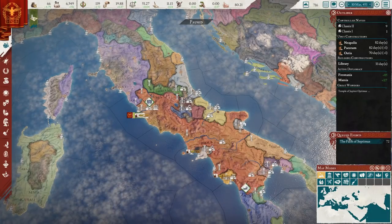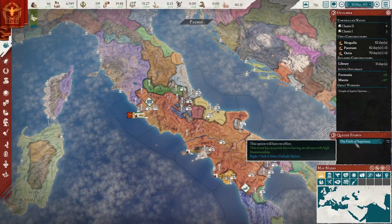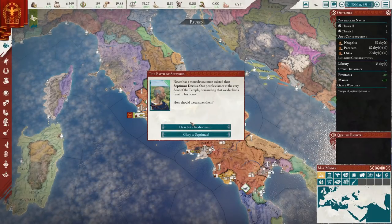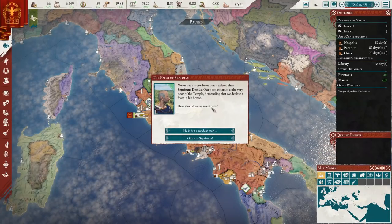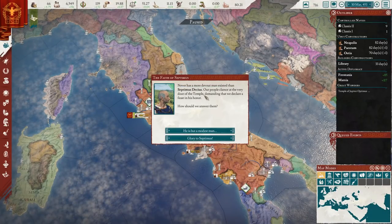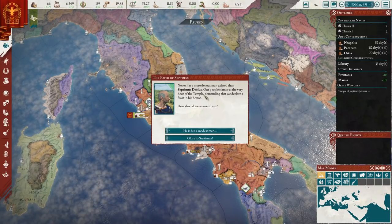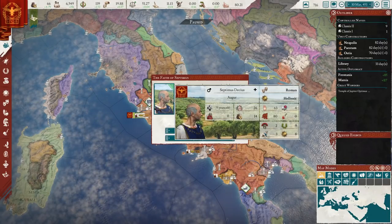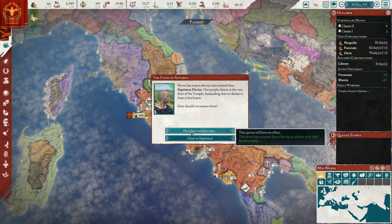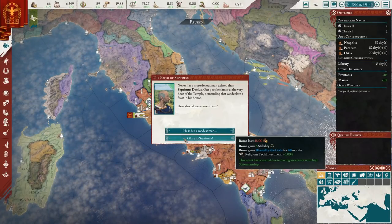There are queued minor events that Paradox doesn't pause the game for — they auto-select a default if ignored. One is about our augur Septimus Decius: citizens are clamoring to declare a feast in his honor. We can say 'he's a modest man' or 'glory to Septimus,' which costs 18 gold but gives us stability and plus 5% religious tech investment. Since there are things I want to do that cost stability, we'll spend the gold.